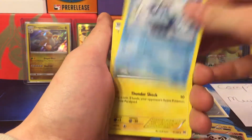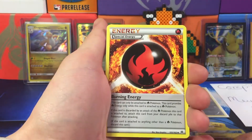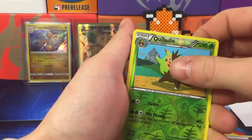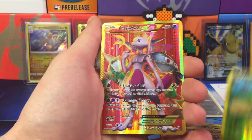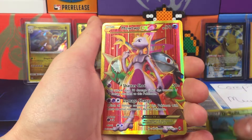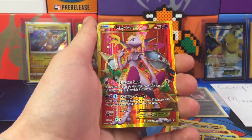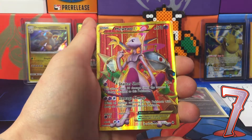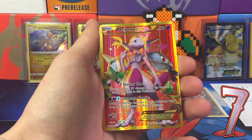We have a Chespin, Ralts, Magnemite, Fennekin, Pancham, Prinplup, Dedenne, Special Energy Burning Energy, and Quilladin — which is just an uncommon.